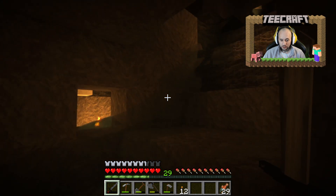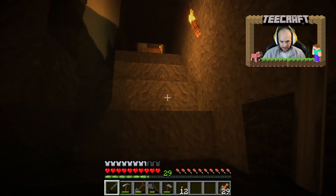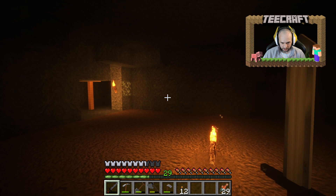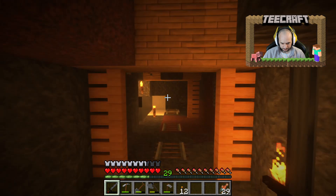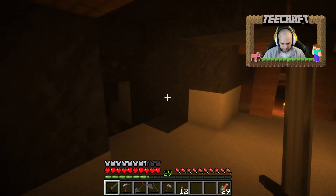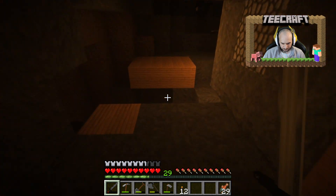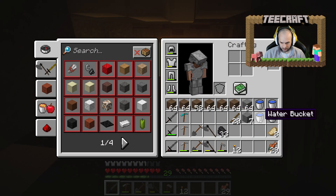Now if we can pour some water onto some lava and use the diamond pick, we can get ourselves some obsidian — I think I called it nether rock. As you can see I've been down here and put torches down; there are going to be mobs because it's dark and scary. What we're looking for now is some lava. No lava, no lava — don't want to get lost either, that would suck. There we go!